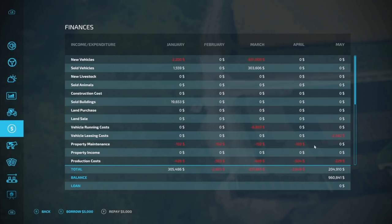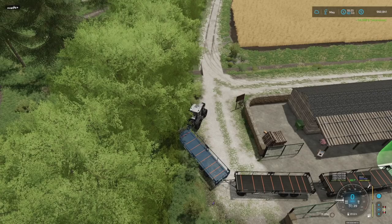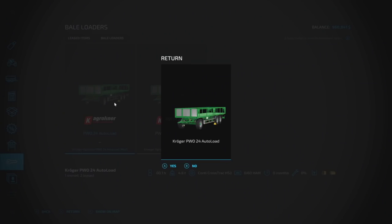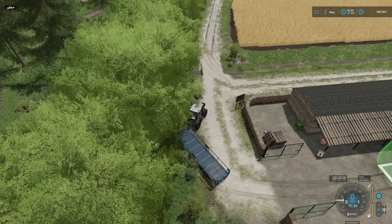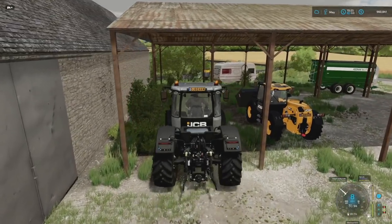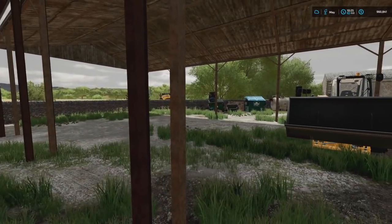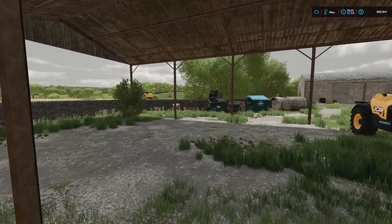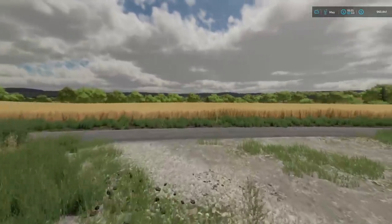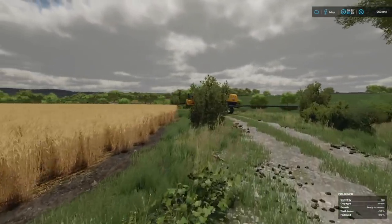I have no idea how much money we made, so we're going to have to go in and see. 208,000 dollars — not too bad! Let's go ahead and return these trailers so we don't have to deal with them later and I can get back home safely. Alright, we're done with all of that. By the way, since we got that new loading wagon I was able to sell our merger, our tedder, we also sold the other forage wagon and the little piece that goes in the front of it.